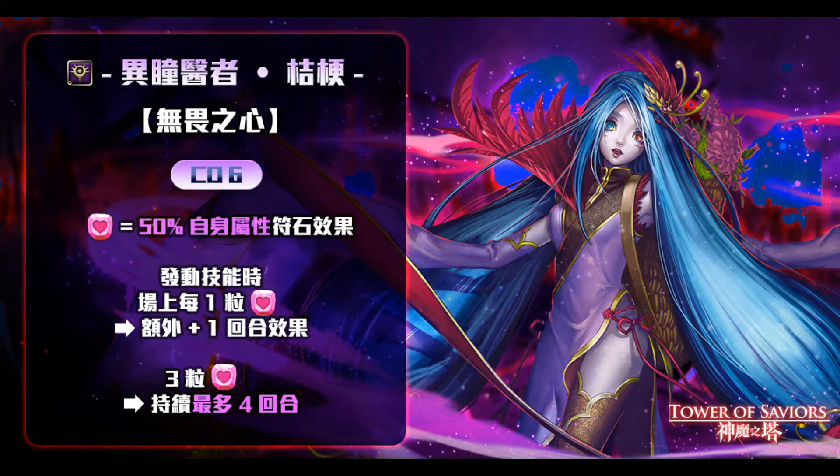Her active skill makes heart runes possess 50% the effect of runes of her self-attribute — whatever attribute she has been converted to. When the skill is activated, for every one heart rune on the board, the skill effect stays in play for an additional one round, up to a maximum of 4 rounds with 3 heart runes. Three heart runes is pretty common — a pretty easy condition to hit for that maximum 4 rounds.